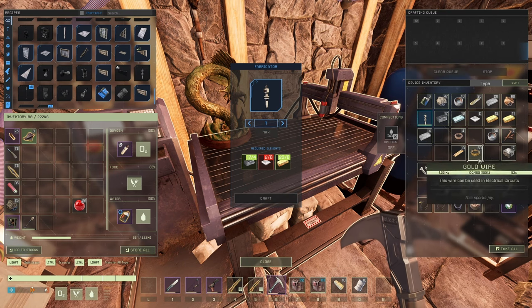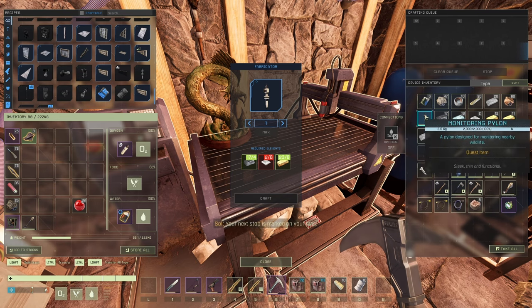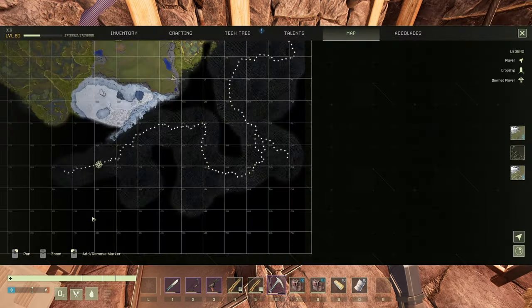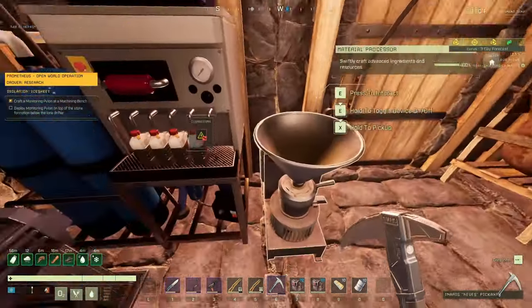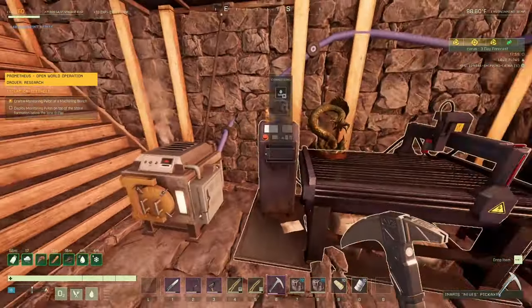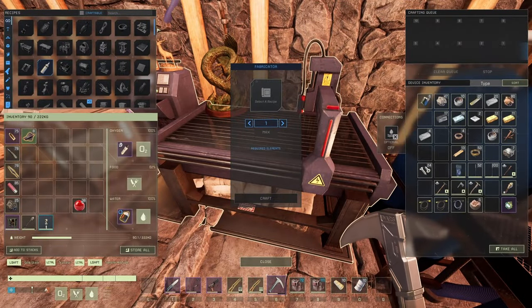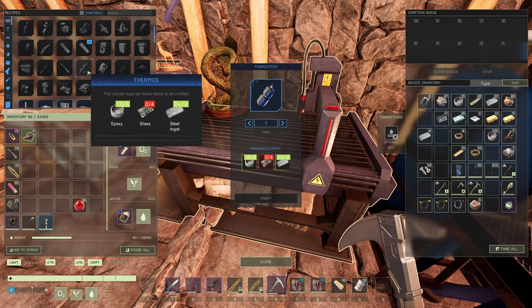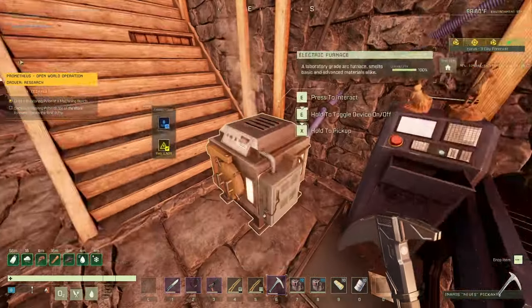Good stuff, give it to me. Your next stop is marked on your map — amazing. Whatever. Okay, the lone drifter. We need the tools, so what are we waiting for? The glass.